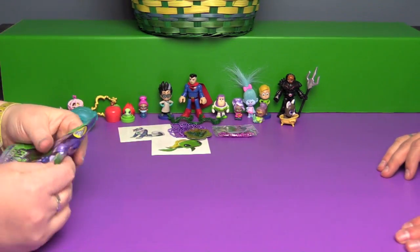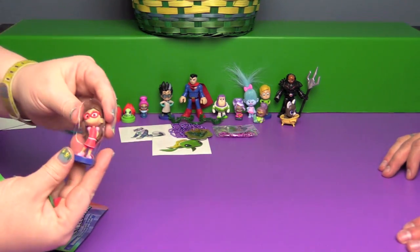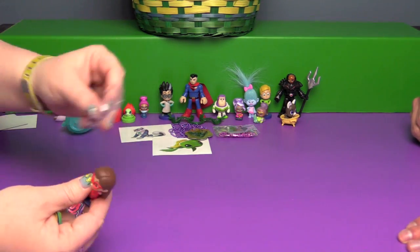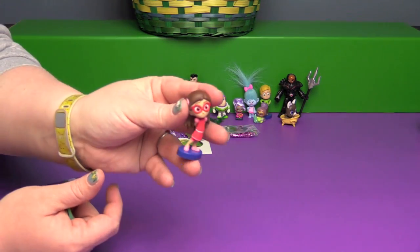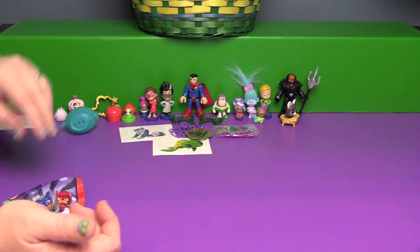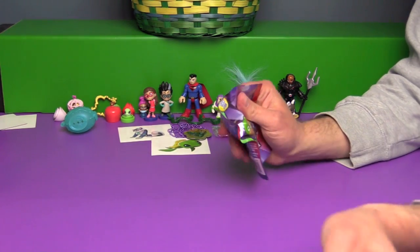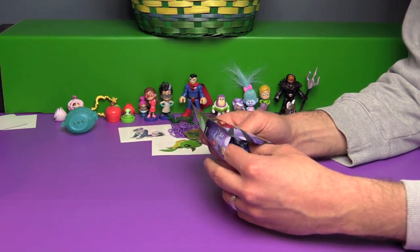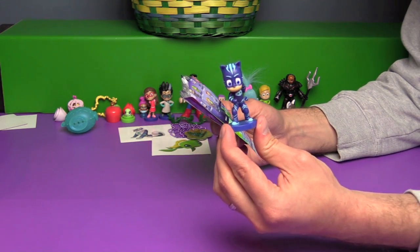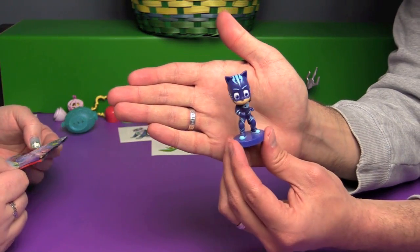I think I want to open up a PJ Masks figure — let's see who's in here. We have Amaya! Amaya is Owlette when she's out of costume. So I think I'll keep going with PJ Masks — almost no doubles so far. We've got Catboy! Is that normal Catboy or special Catboy? They just say Catboy on the package — even two different poses, but I think this is probably normal Catboy.